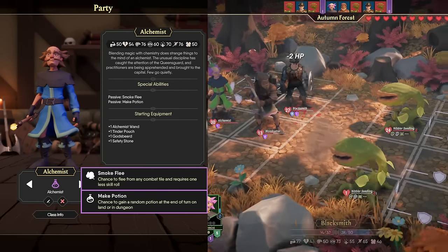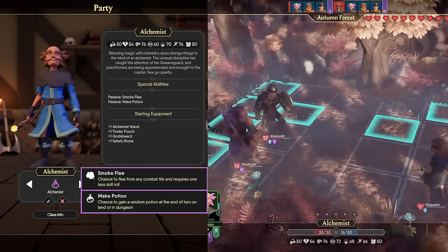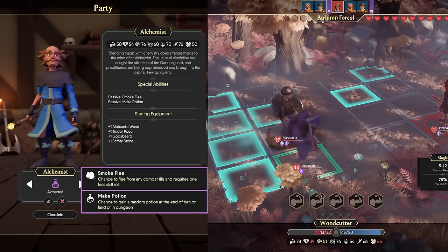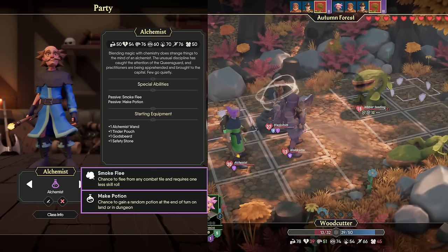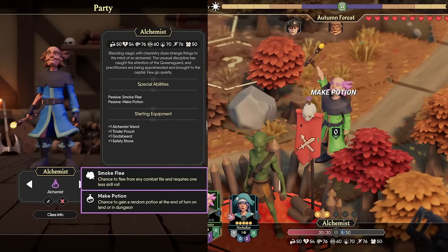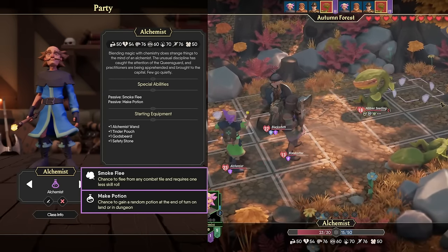They have two special abilities. The first, Smoke Flea, gives you the ability to flee from any combat tile rolling only one die, which is pretty big if things go south, but for most adventures you're going to want to stay grouped with your party. Make Potion is pretty good, but depends on RNG for how often it procs. I personally think the Herbalist fills a similar role, and Find Herb combined with the passive Party Heal is ultimately better, but maybe you'll find a place for the Alchemist in your party.